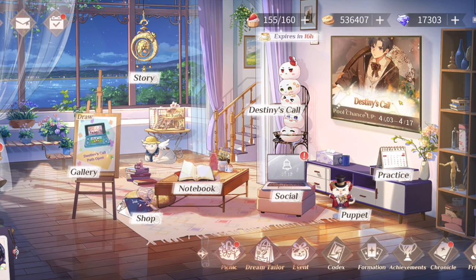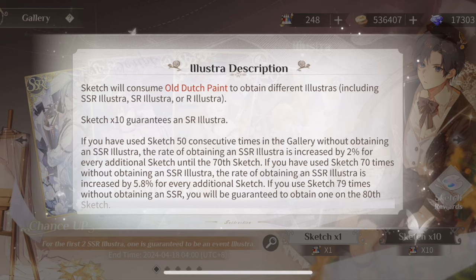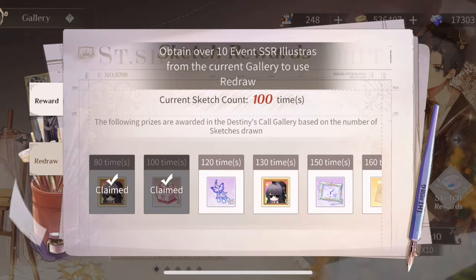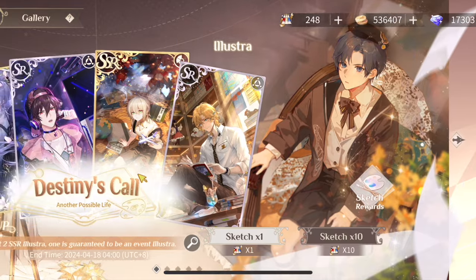Moving on to the gacha: per usual, we have the Rate of Choice function here. If you wish for an SR, it's guaranteed in the first 10-pull. If you wish for an SSR, it guarantees the first event SSR you get is the one you choose. There is a 30% chance you will not get an event SSR the first time around, so hard pity is at 160 pulls. Specific rates are listed in the details. The redraw function requires over 10 event SSRs — I explained more about that in my previous awakening video.